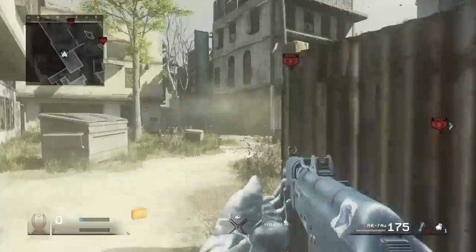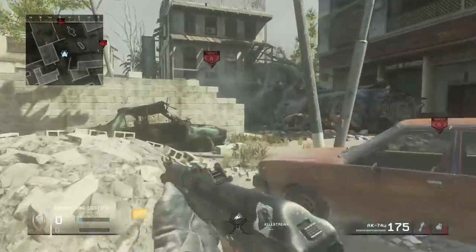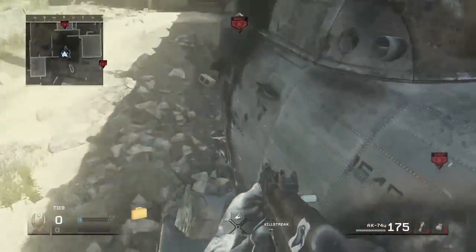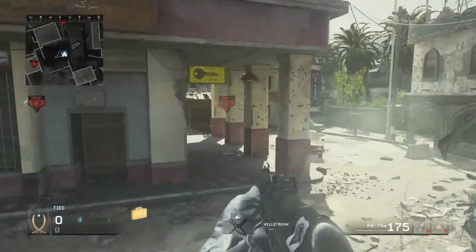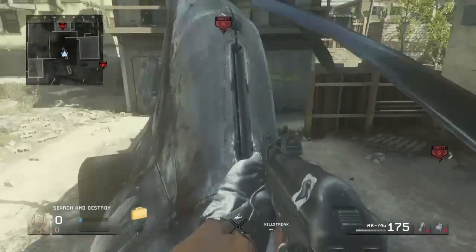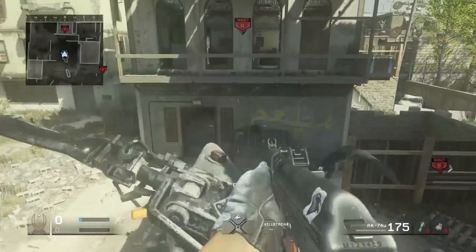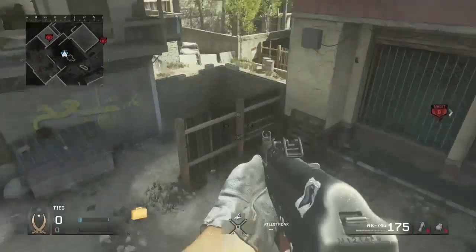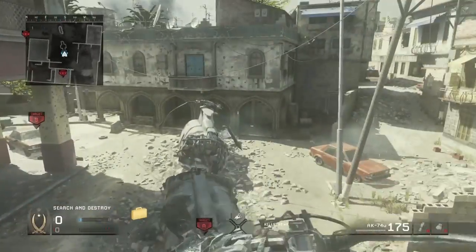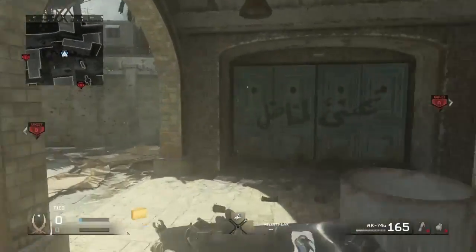If you're on offense and you get greedy, you can push up mid map and jump on top of this plane. You can use this as a heglitch and get all the way onto the top of this plane. You just want to walk all the way up here and then you can see over this and shoot anybody that comes from the A side.